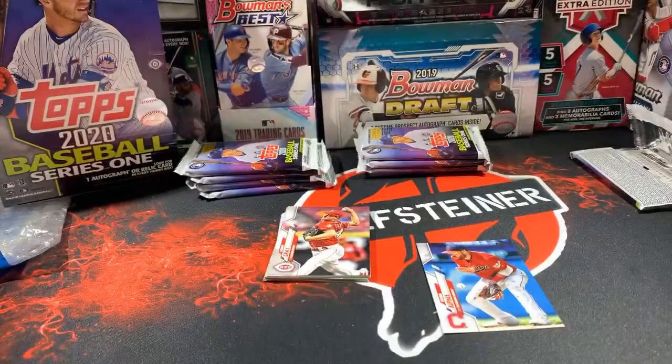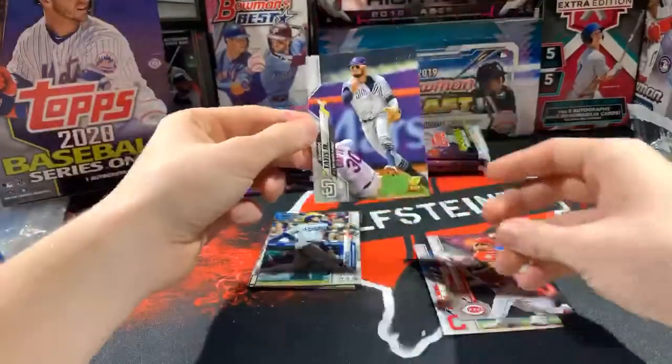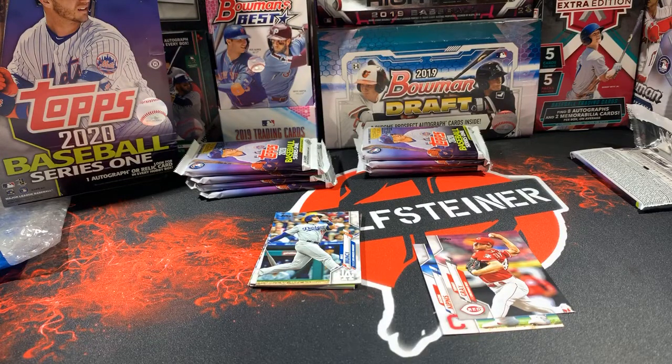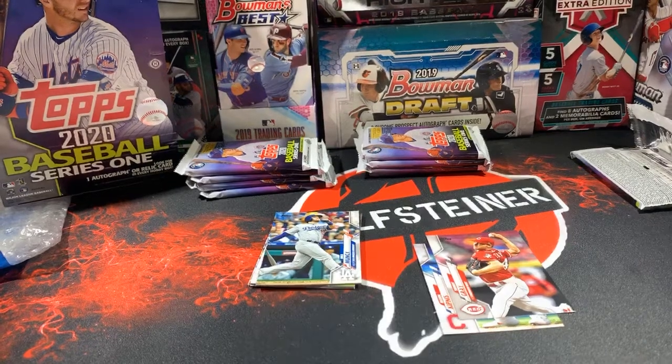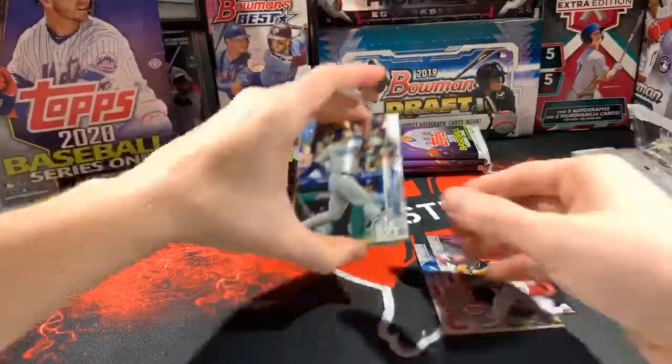Bo Bichette rookie — I think that's already selling for like six to ten dollars just for the base rookie. Not bad. If you get the Blue Jays, you pretty much pay for your spot if you get a Bichette. You got some Vladys and a Fernando Tatis Jr. rookie cup — boom! We're pulling some heat, John's pulling most of it. Fernando Tatis Jr. rookie cup — absolutely gorgeous! Max Muncy.